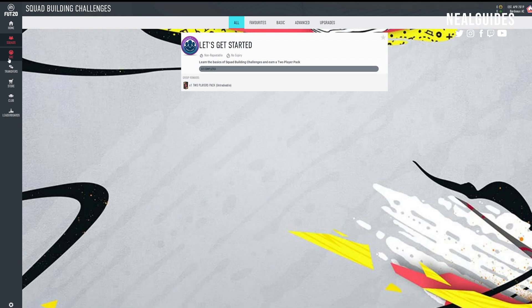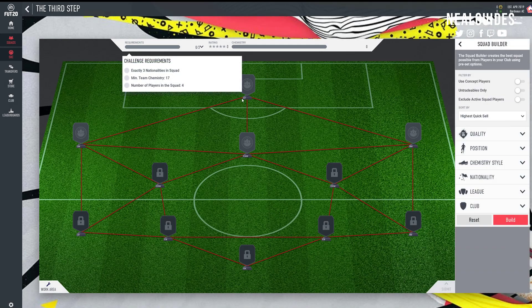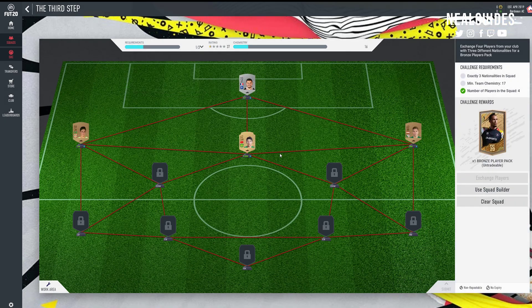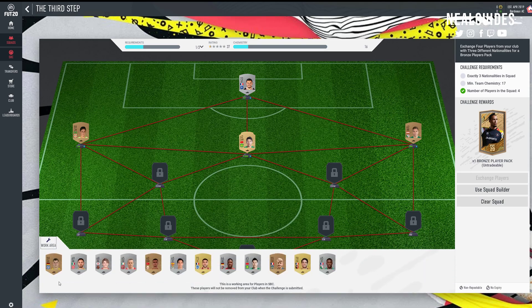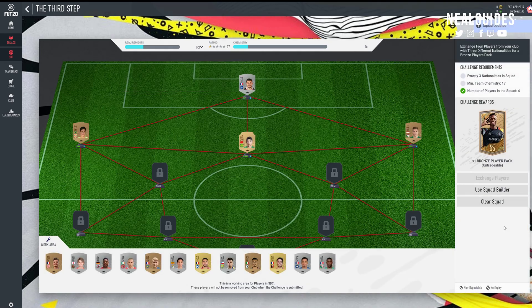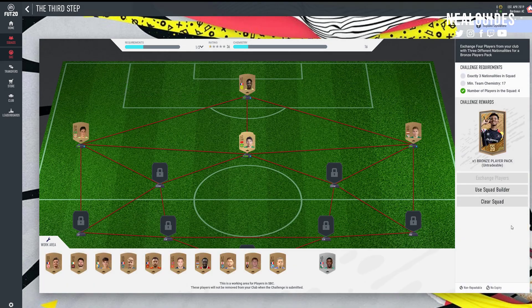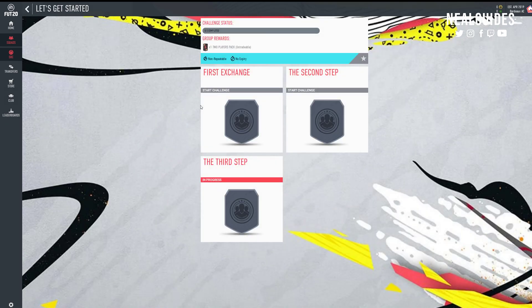I would strongly suggest doing the SBCs. Try to do it backwards - if you're new to this, just use the squad builder. We got some bronze players in our team - you can start doing some of these squad builders. There's a big chance you might not have the players needed, so go to squad builder and place players. Working backwards is smart because the hardest challenge comes last. See if you can do all these SBCs; if you can't, worst case scenario do the easiest one and work your way forward.